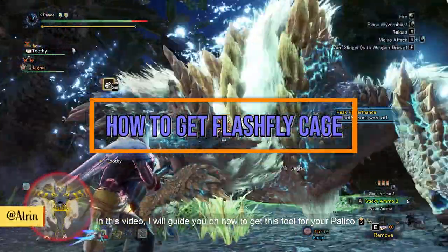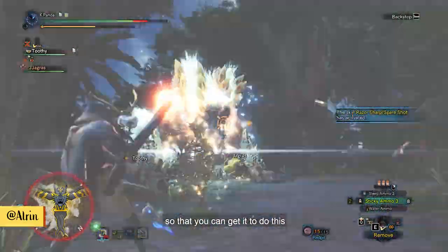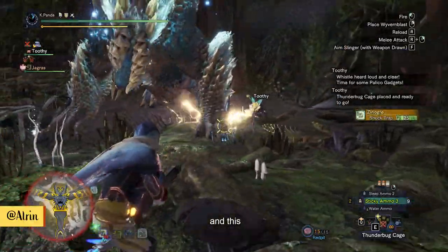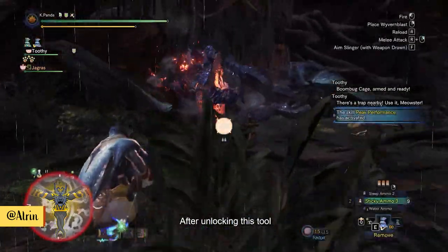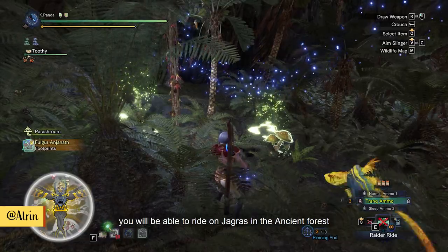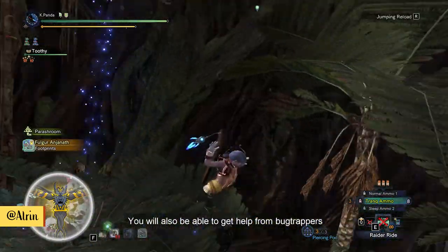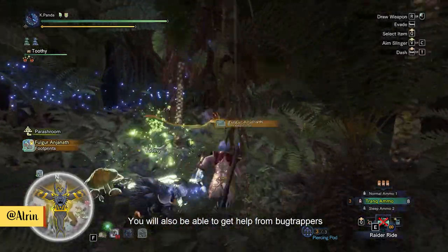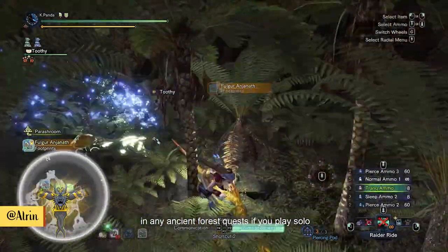In this video I will guide you on how to get this tool for your Palico so that you can get it to do this and battle. After unlocking this tool you will be able to ride on Jagras in the ancient forest to get it to bring you to anywhere. You will also be able to get help from bug trappers in any ancient forest quests if you play solo.